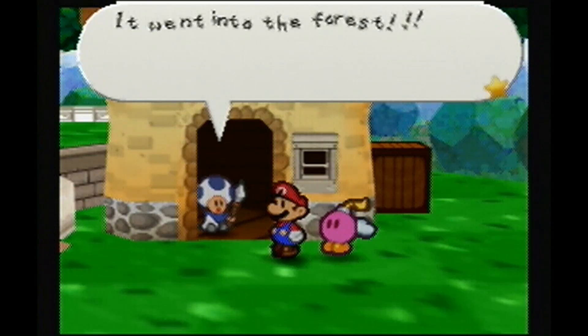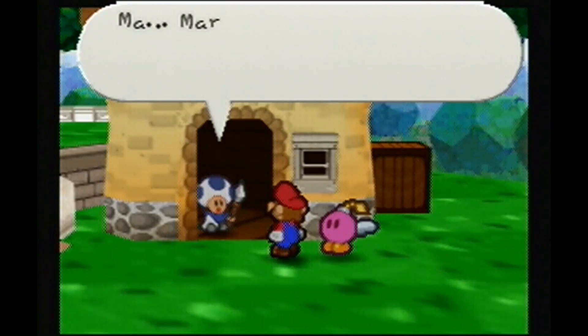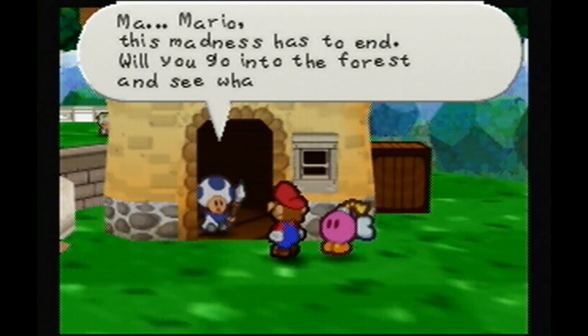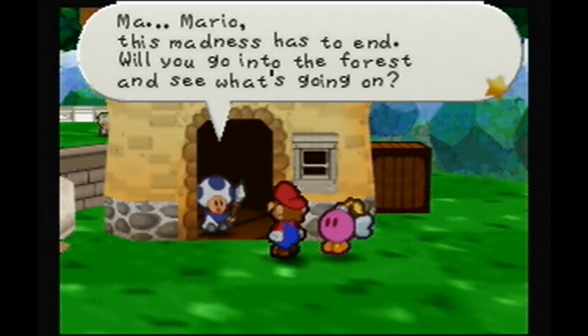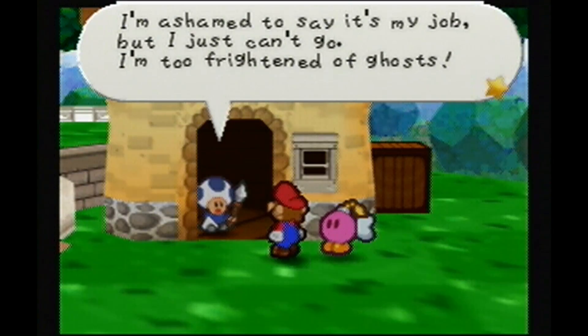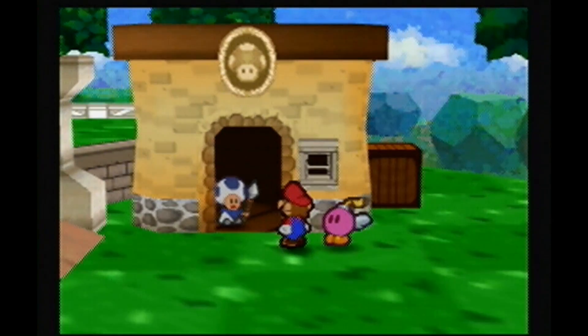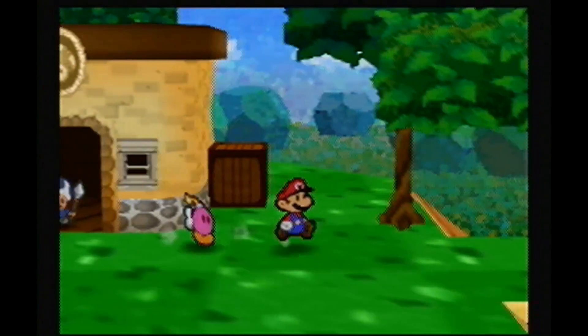Silly butler ghost - it went into the forest! Mario, this madness has to end. Will you go into the forest and see what's going on? I'm ashamed to say it's my job, but I just can't go. I'm too frightened of ghosts. Please, I'm begging you! Alright, Mario's gonna do the guard toad's job for him.